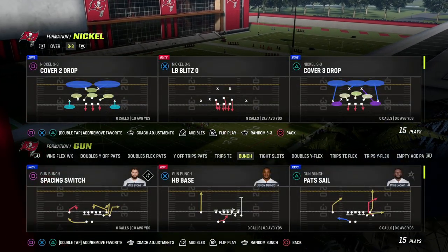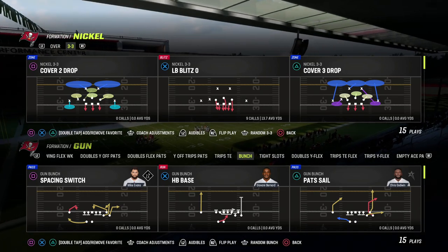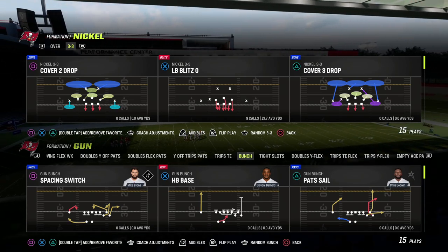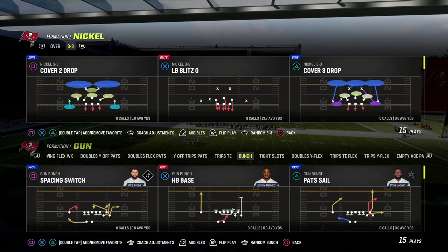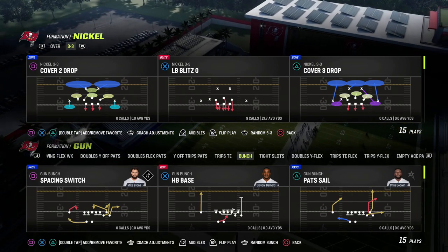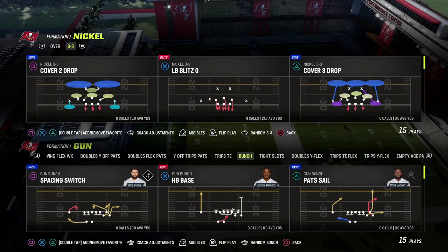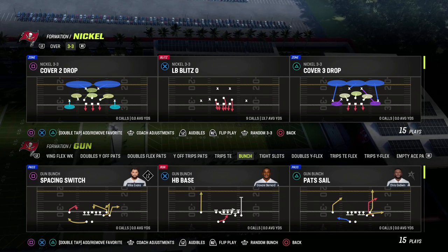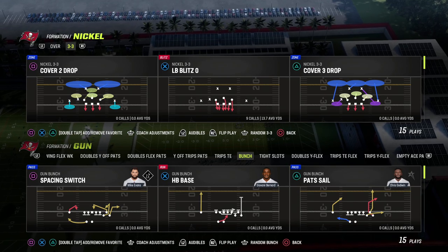EA just patched Madden 23 and I wanted to do a breakdown on what's different and what we need to know. I specifically wanted to talk about gameplay and the loop blitz, and also show you a couple of key gameplay issues that are still in the game and some that are improved. As a general note, Madden 23 is going to be a more defensive game where bunch is not as effective.